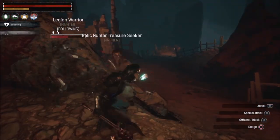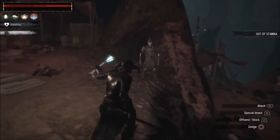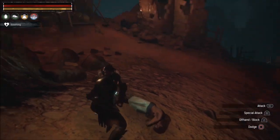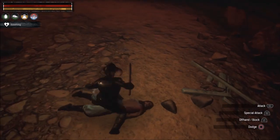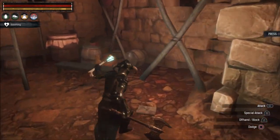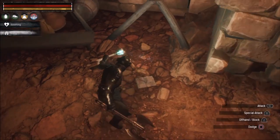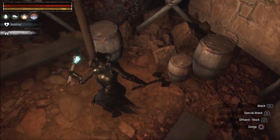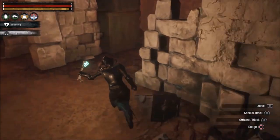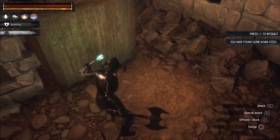Oh I'm killing my mob, sorry about that. He's a very powerful mob but obviously I'm killing him. I'll collect some more food. This is the first place, except for gold and silver and stuff, where we find Kahari steel. It doesn't appear right away — maybe I'm in the wrong spot. Oh, there it is! You interact with it and you get some Kahari steel.